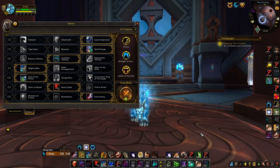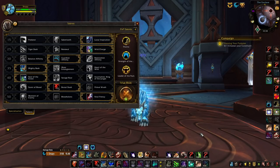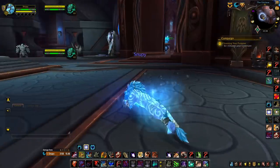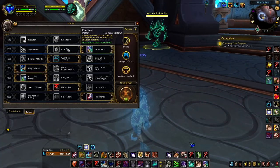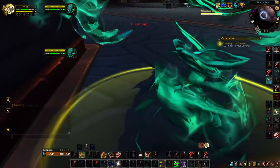On the 25th row, we've got Wild Charge, Renewal, and Tiger Dash. Wild Charge is the best option — it has so much use. You can jump to your teammates, jump to enemies, jump in travel form. It's really good for initiating and disengaging. I think Renewal is a decent option sometimes if you really need the heals, maybe in a 1v1. But Wild Charge is definitely the best pick for sure — jump in and do your damage.